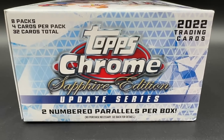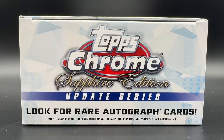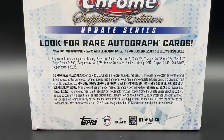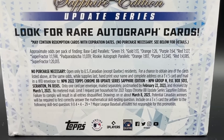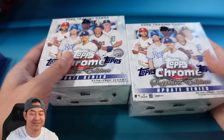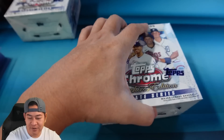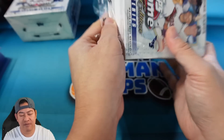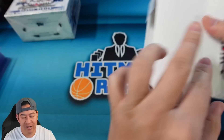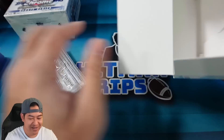You're going to get two numbered parallels per box on average, and you can look for rare autograph cards. The other parallel colors are green, gold, orange, purple, red, and Super Fractor — one of one. You can actually hit gold Super Fractors, the Prisms which are the pinks, and autographs as well. So not only the cracked ice base but Super Fractors too. These boxes are selling for around $200 but I think they should be way more — I think they're going to go up, maybe double the price in just a few months. Grab them while you can.